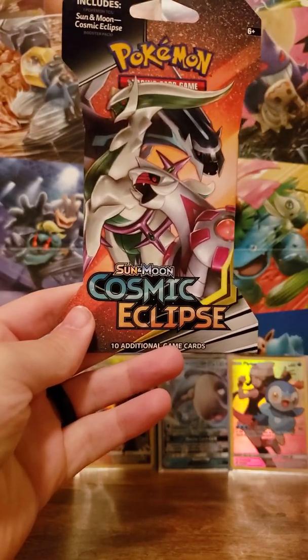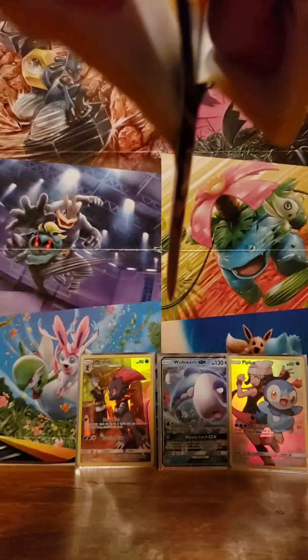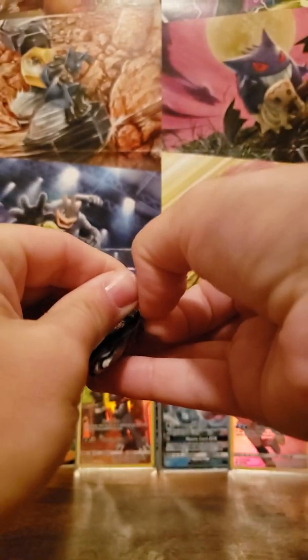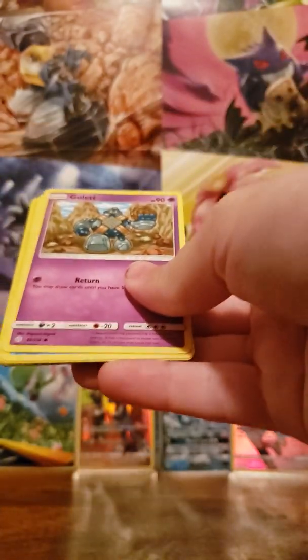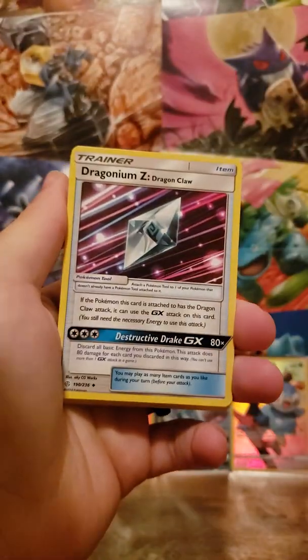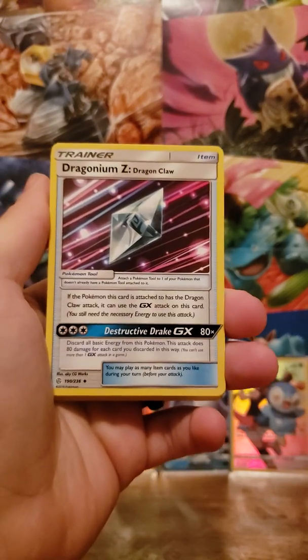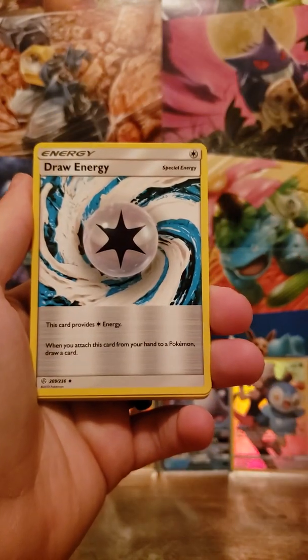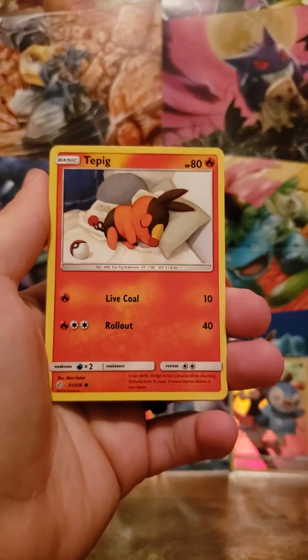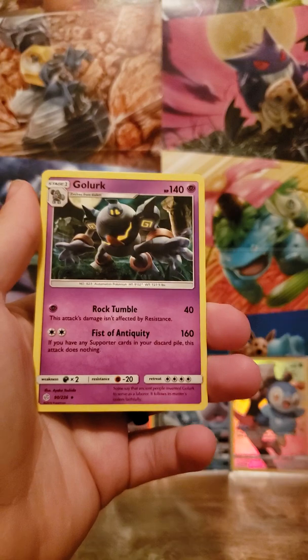And then the last pack — we have Cosmic Eclipse with the legendary or God Trio on it, also called the Creation Trio. It also had a Creation Trio pack inside. Let's hope we can get some last-pack magic. Fire energy. This is a new card we haven't seen yet — Dragonium Z: Dragon Claw. Very interesting. Araquanid, Draw Energy, Golett, Dewpider, Aipom, Onix, Tepig. Reverse is a Lillipup. And Golett for a rare — our only double rare tonight.